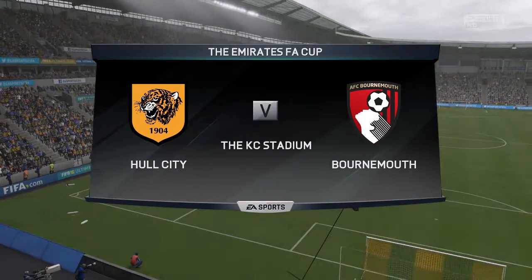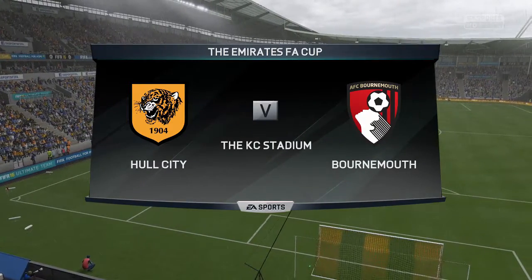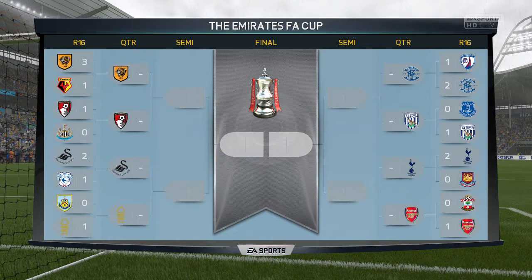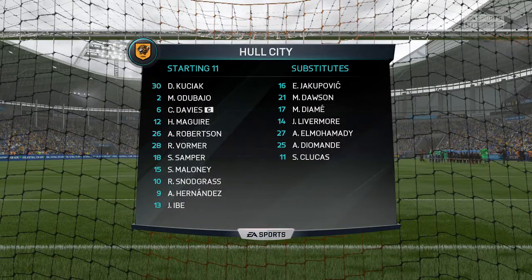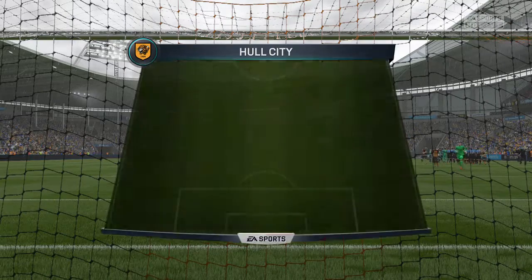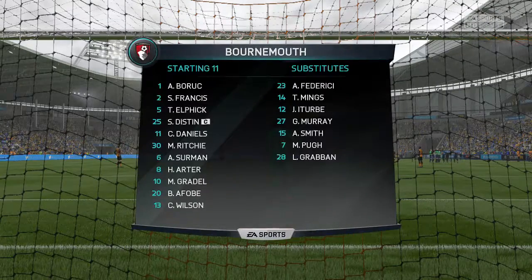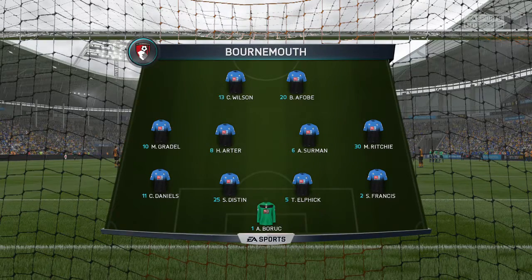We'll be back into the FA Cup — this is the quarterfinal matchup versus Bournemouth and we are at home, so hopefully home field advantage will do us well. Elsewhere: Swansea play Forest, Birmingham City vs West Brom, and Tottenham vs Arsenal in a North London derby. Same lineup as last: Hernandez, Ives, Snodgrass, Maloney, Samper, Vormer, Robertson, McGuire, Davies, Odabajo, and Kusiak. Bournemouth in a 4-4-2 with Wilson and Afobe up top, Gradle, Arter, Sermon, Ritchie, Daniels, Distin, Elphick, Francis, and Boric.